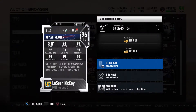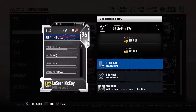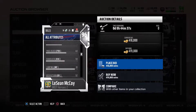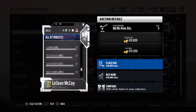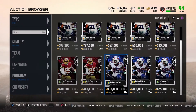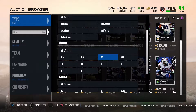96 LeSean McCoy — this card should be really good with 97 agility, 97 spin move, 96 juke move, 98 elusiveness, 95 acceleration, and 94 speed. This card is an absolute beast. His catching stats are up there too with 84 catching, 83 spec catch, 87 catching in traffic, and 89 route running. So the running backs aren't really that bad — I kind of like them.